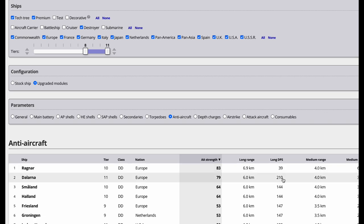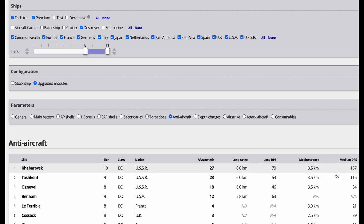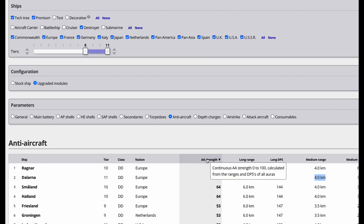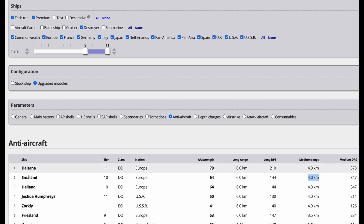The problem is the long-range continuous DPS — you're only dealing 39 damage per second. Against an FDR with planes that have 16,000 HP, that's nothing. But the Dalarna gets 210 — a little bit better. At 4 kilometers, the Dalarna is doing 378 DPS and the Ragnar does 669 at 4 kilometers, but the plane is already in its bomb run by then. The Dalarna has the highest flak strength at 93, shooting at 6 kilometers with 210 DPS.